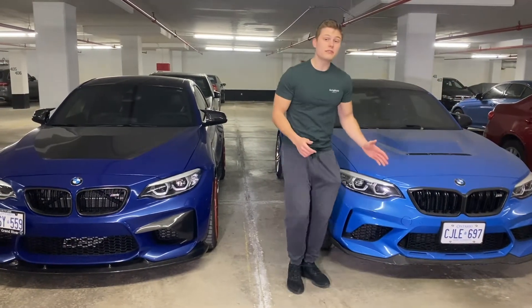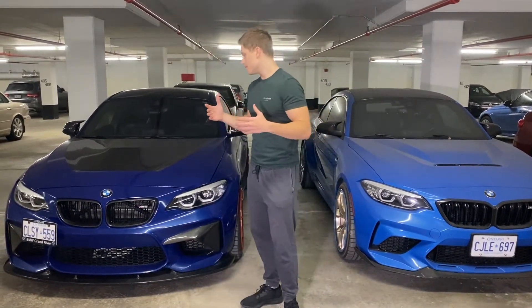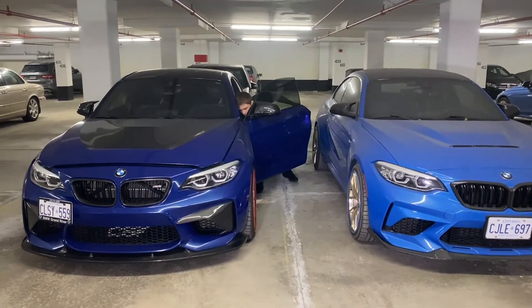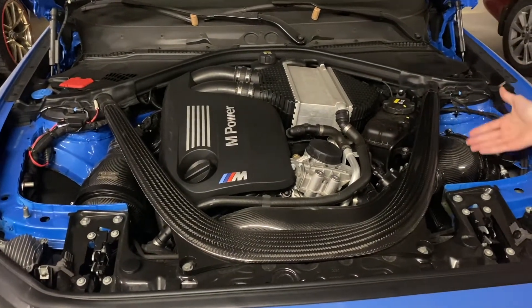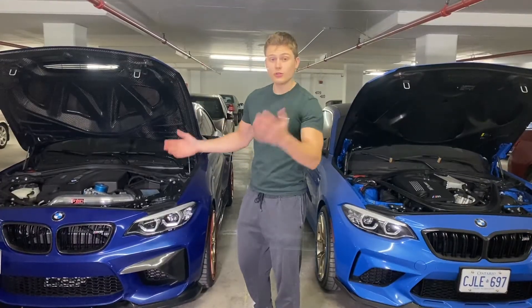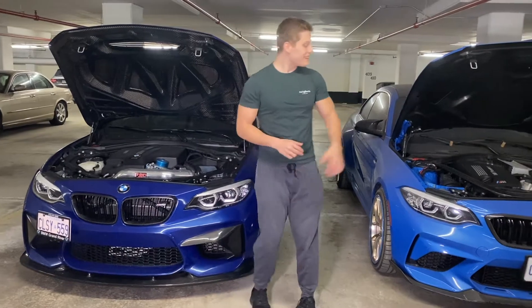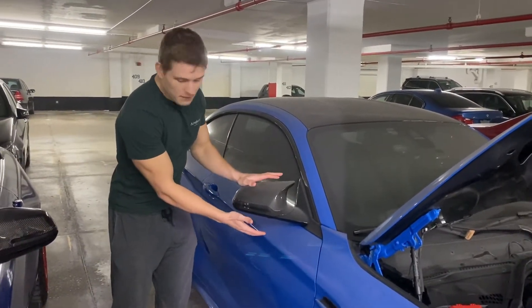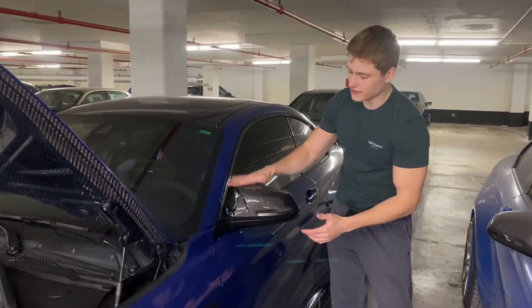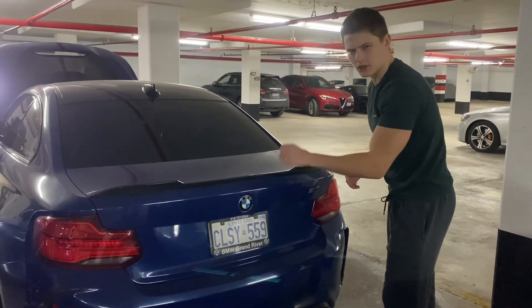The brake ducts are right there in the wheel well, and there's actually a flap with a screw that you can open or close depending on whether you're on the road or track. For aesthetics, the CS comes standard with a carbon lip, carbon mirrors — with M mirrors rather than the regular BMW F-series mirrors on the OG — a carbon diffuser, and a carbon spoiler. The OG M2 from factory just has the standard bumper with a plastic diffuser with no fins and a small aluminum spoiler.